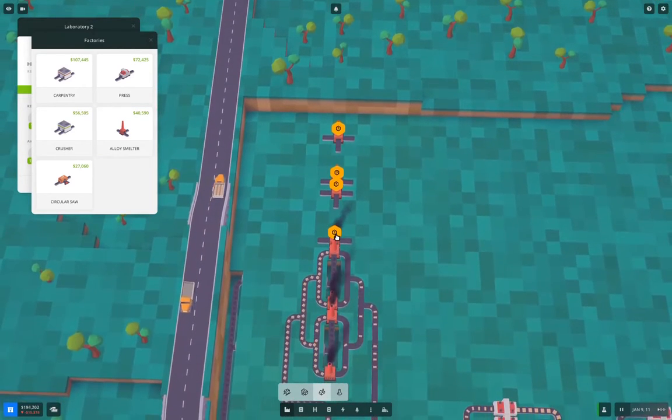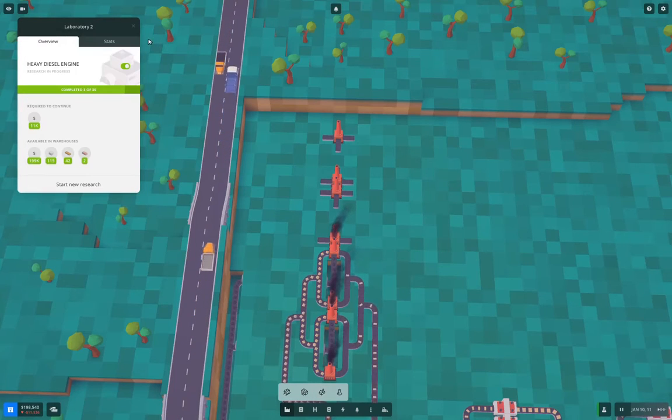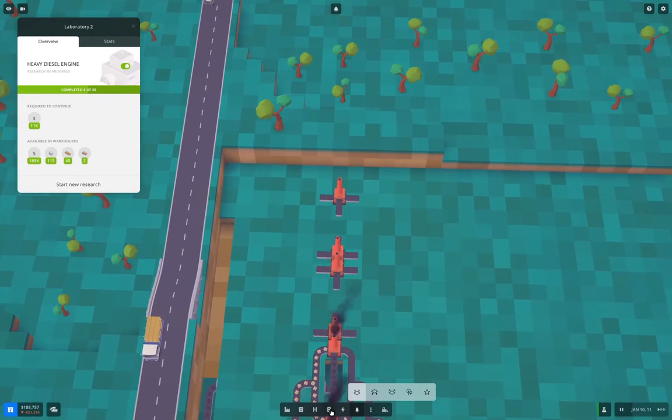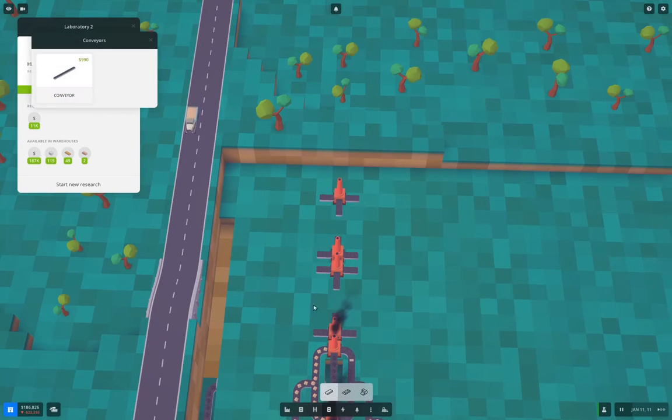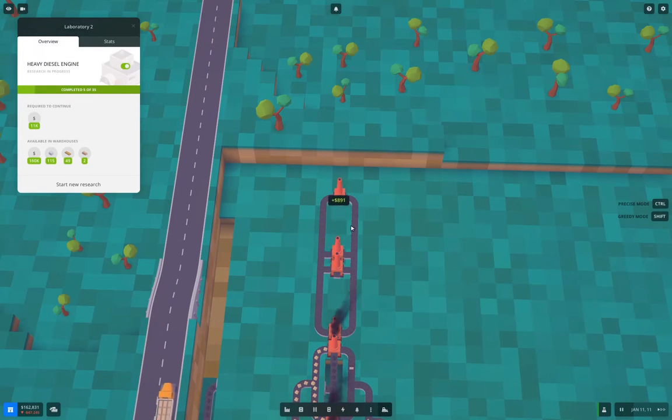I'll place one, two, three, four smelters — these are going to make iron bars. I need to do some terrain manipulation here — this needs to come up to here. I need to do the trick to get rid of the bits and bobs here. Good — terrain adjusted. That will work.